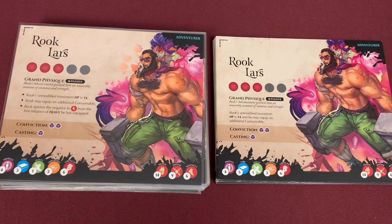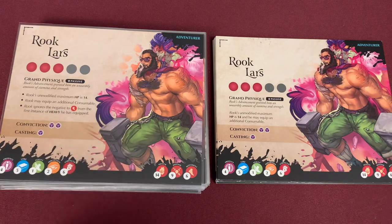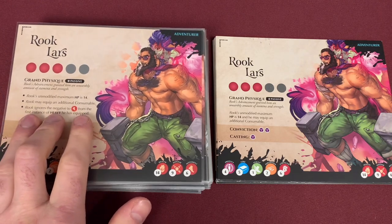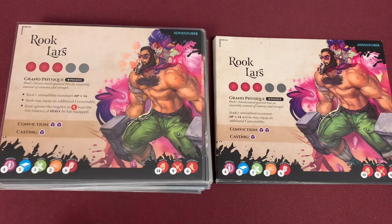We're going to start with the characters in the base game. We're first going to look at Rook. He actually got the biggest change. Rook is going to gain the Ignore the First Heavy instance found here on his card. The rest of him remains the same as in the 1.0 version. It says right here: Ignore the Negative to Movement from the instance of the first heavy weapon equipped. That's his main difference.